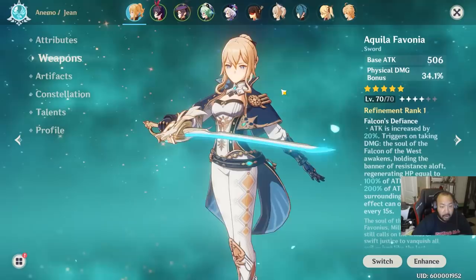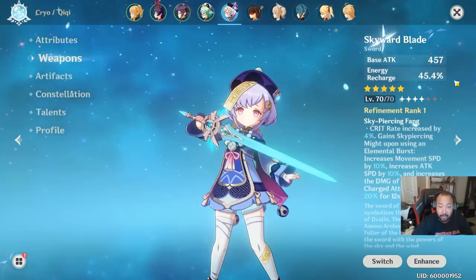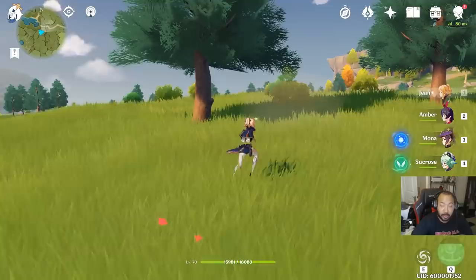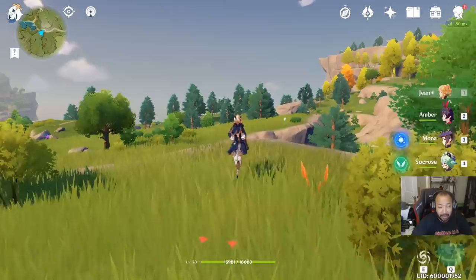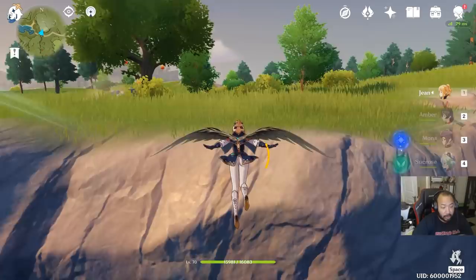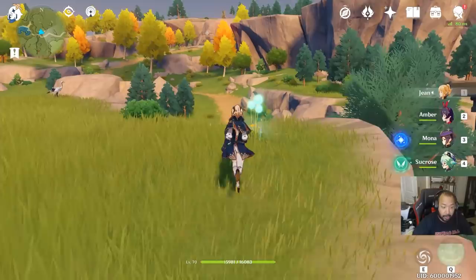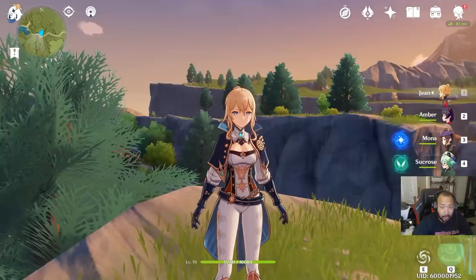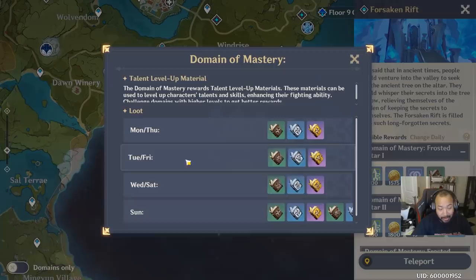The Brave Heart set that increases raw attack also works great since it boosts both damage and healing. For weapons, you have a lot of flexibility — focus on weapons that increase physical damage bonus, energy recharge, attack power, or crit rate. Jean can be played as a support, support DPS, pure DPS, or pure support — it's up to you how she fits your team, and she'll fill any role very well.